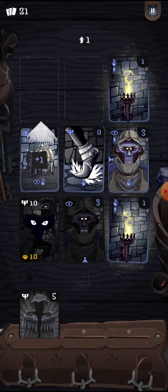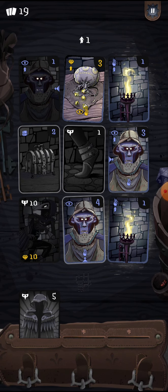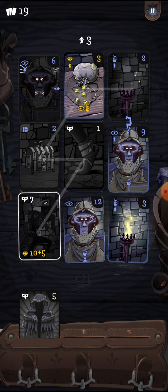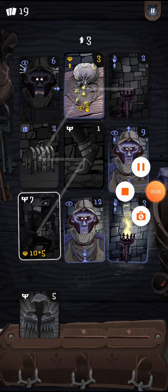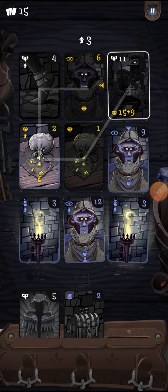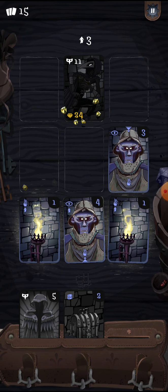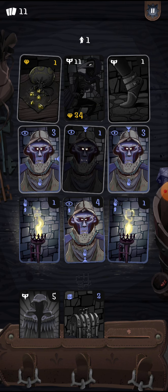Oh, I forgot about that. That guy has a shield. Sometimes if you do certain things, guards won't take away any sneak when you kill them — and they also give you gold when you kill them. So here I just got a bunch of gold. I'll get back to you either when I'm about to lose or I'm about to win.